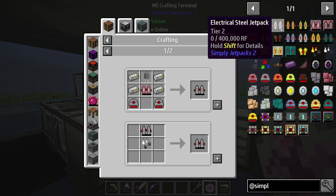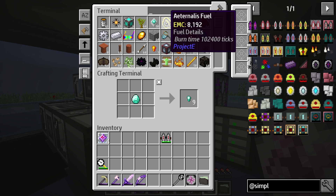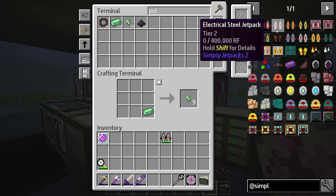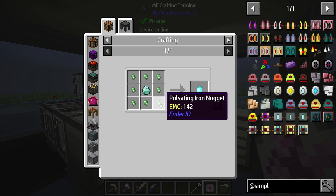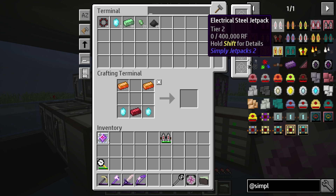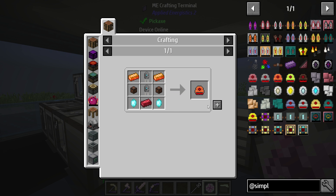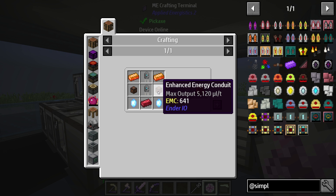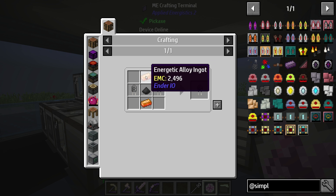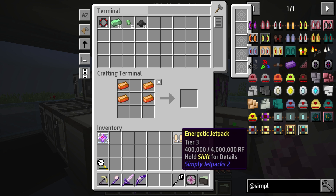That's the electrical steel jet pack, and that moves up into the energetic, which is going to require some pulsating crystals. I think I have the ability to make pulsating crystals — I just need some pulsating iron nuggets and we should be able to make that pretty quick. All of this can be made fairly quickly. We need four of those for each of the jet packs, plus the double layer capacitors — five of those — and then the conduits. And voila, we have an energetic jet pack.